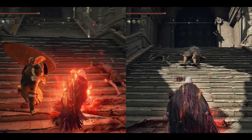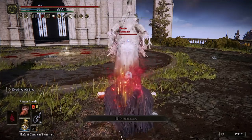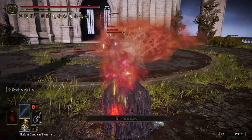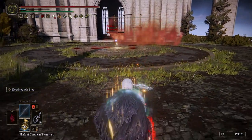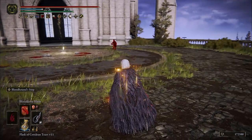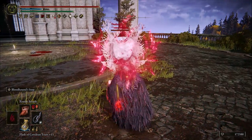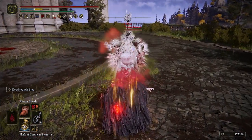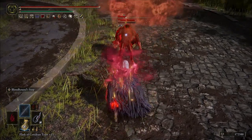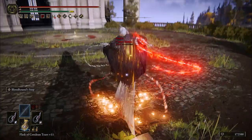For ranged incantations — your whips are definitely going to be your main source of damage, but having decent faith and dexterity means you can be very versatile and quick casting with this build, especially at higher levels. Rotten Breath is obviously your main offensive spell for the HP damage DoT. It's the cheaper version of this incantation so you can get a full double cast off easily. You can also use the upgraded Ekzykes' Decay if you want, but the FP consumption to damage ratio is a bit better with Rotten Breath.